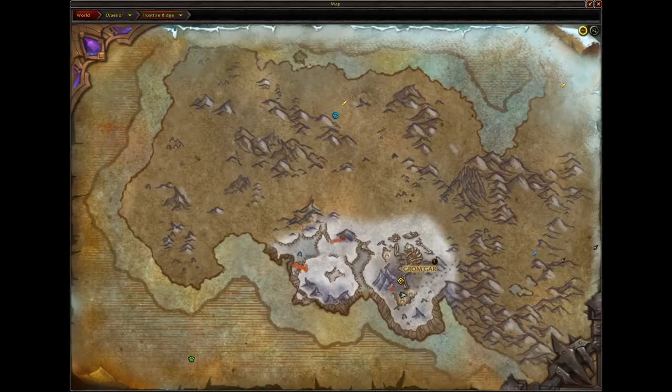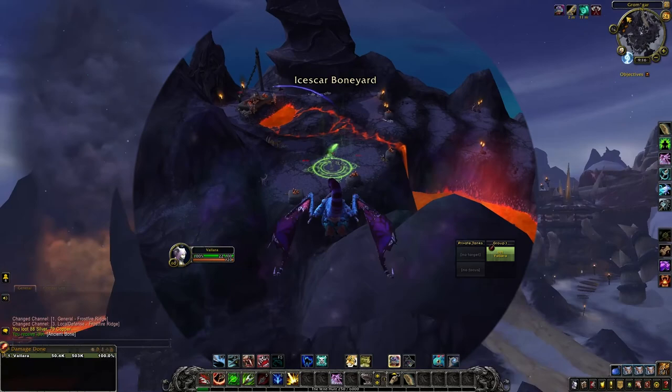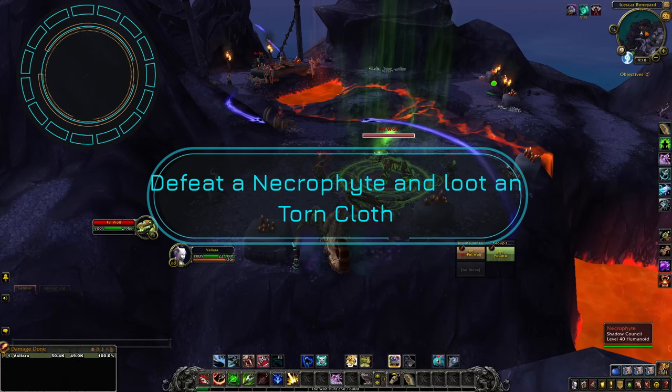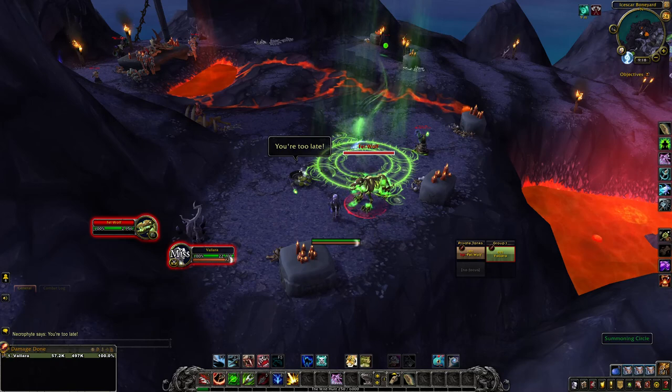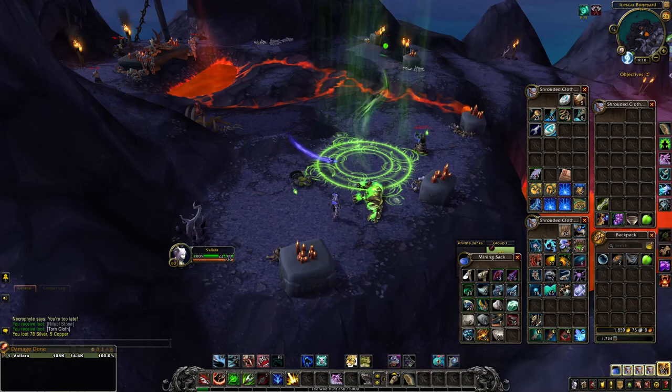Still in Frostfire Ridge, head up to the top left corner and look for a Necrophite. Step eight: defeat a Necrophite and loot a torn cloth. These are the guys standing around in a circular area. He's going to yell "you're too late" — well, we're just here to get the cloth. Now that we have our torn cloth, let's go to step nine.